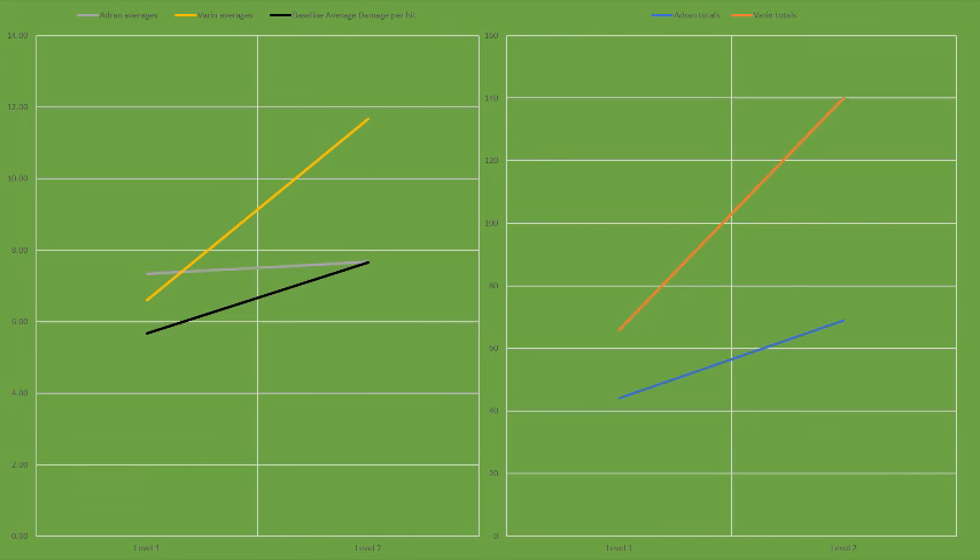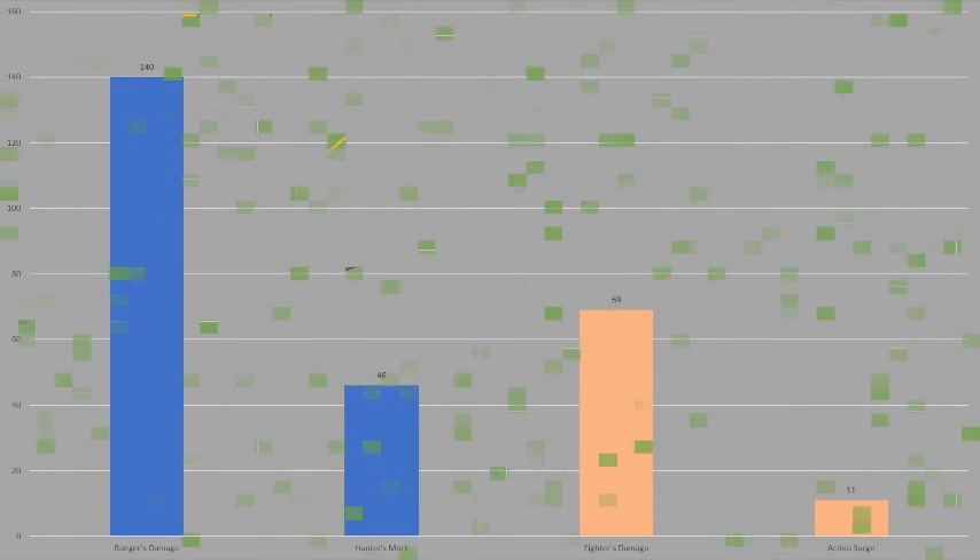Now, if conventional wisdom is to be believed, I would expect Hunter's Mark — which the ranger used three times — to account for anywhere from 50% to 75% of the ranger's total damage, as it's supposed to be the only thing which makes the ranger comparable. Hunter's Mark contributed a total of 46 points out of 140, or just 33% of the ranger's overall damage at level 2. If Hunter's Mark had not been used, the ranger would have done a total of 94 damage — 7.83 average damage per hit. At least at this level, Hunter's Mark was superfluous. This does not devalue the spell, but it does seem to indicate that, while certainly useful, Hunter's Mark is not necessary to the ranger for damage.